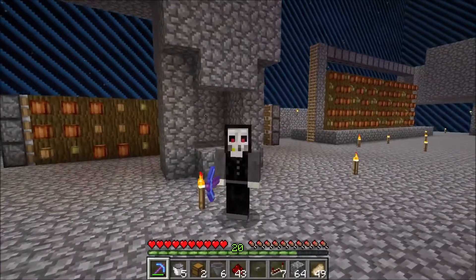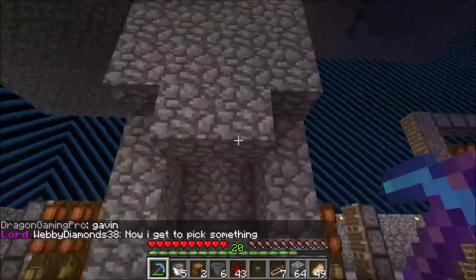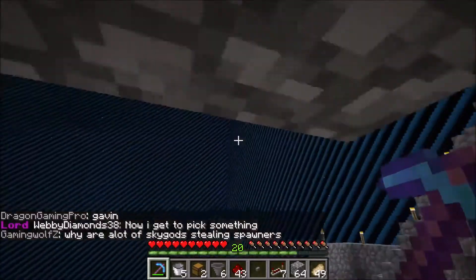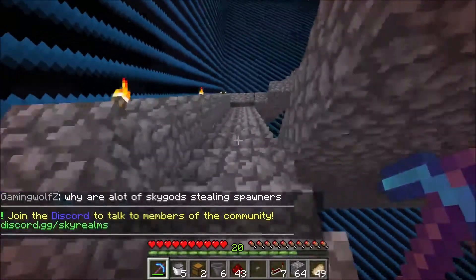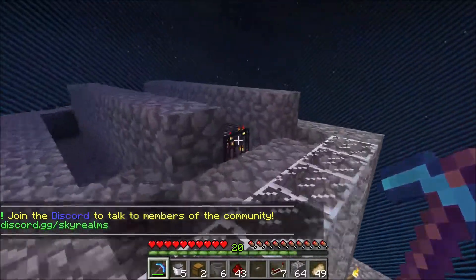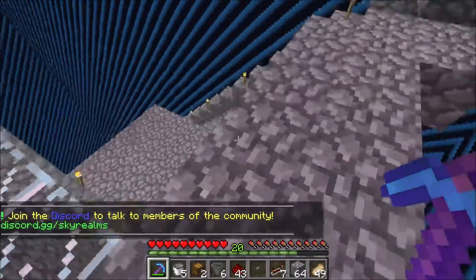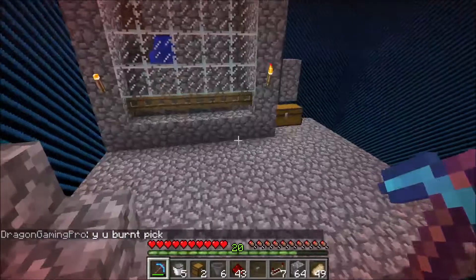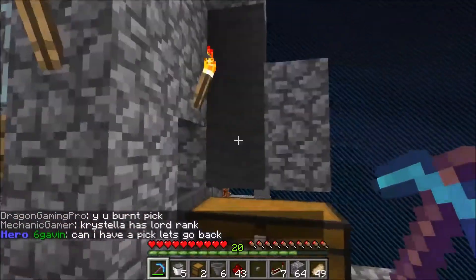We're on the SkyRealm server. I wanted to show you — Hell House is working on our pig spawner. You know how they're clumping up and they're not dying properly? He got us another pig spawner and it's in the process — he's still working on it. He's not on right now, but he put some lava there. He's working on our upgraded pig spawner to hopefully resolve that clumping issue.